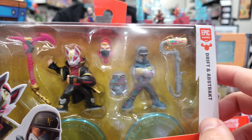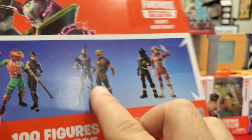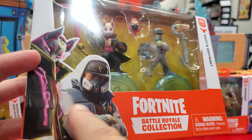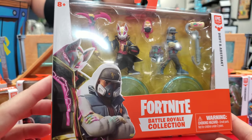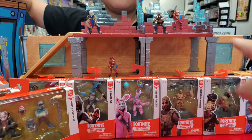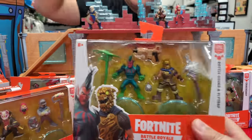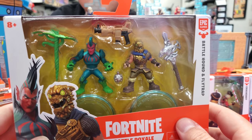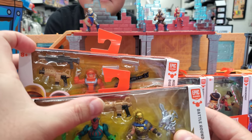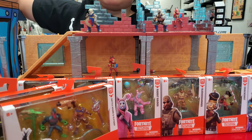They also have a lot of Drift versions with different forms or levels. The only two-pack we're missing is Flytrap and Battle Hound. I like the artwork on the side — it makes me not want to open these and throw away the box. But they do look cooler open because it has a display. We got all four two-packs! That's series two. All nine singles and all four two-packs — look at their pickaxes, they came with the same weapon.